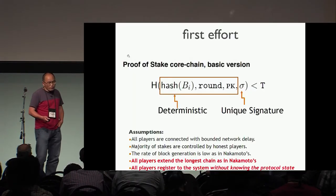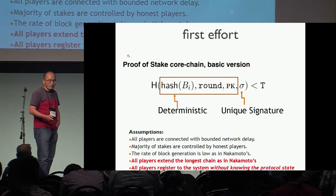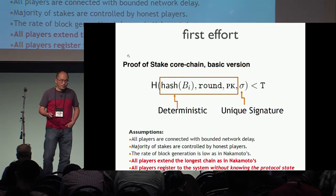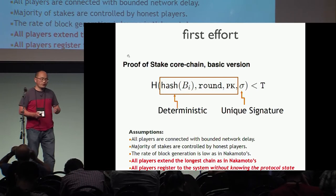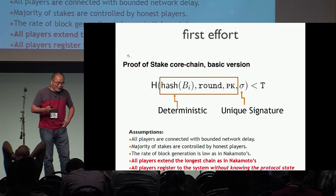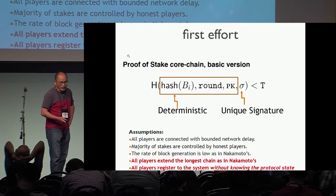Our first step is to have a new alternative hash inequality. Instead of having random nonces as a solution, we ask miners to generate unique signatures as solutions. This looks very similar to Professor Micali's construction, but there is a big difference. In Algorand's design, the hash inequality is pretty simple and easy, so multiple miners will be chosen and they run a BFT to define a block. Here, the hash inequality is very difficult — only one miner will be chosen, as in Bitcoin. We try to mimic Bitcoin.